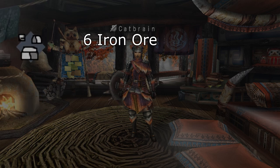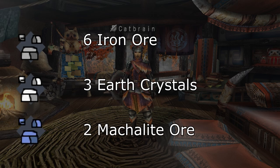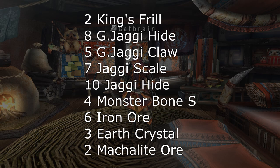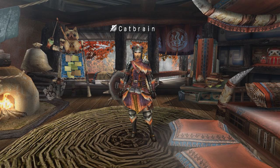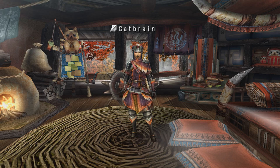And finally, 6 Iron Ore, 3 Earth Crystals, and 2 Macalite Ore, which can all be obtained from various mining points. It may sound like a lot, but keep hunting Great Jaggy and do a bit of mining and you'll get enough in no time — and get just that bit better at the game. Make sure to make use of the farm in between hunts as well. Once you've crafted the whole Great Jaggy set and whatever weapon I recommended in your respective starter video, you should be prepared enough to move on.